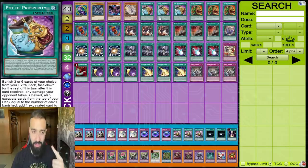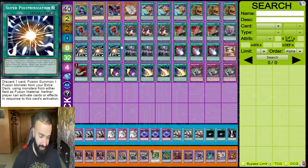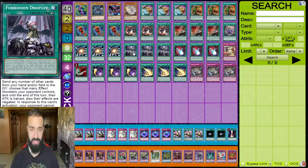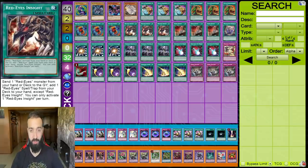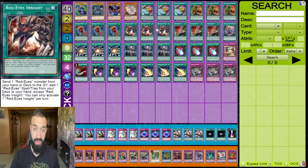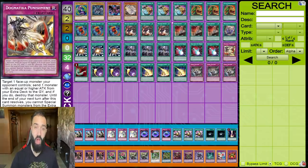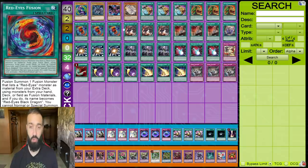Actually twelve, because no one negates Pot of Prosperity — they negate what Prosperity gets. So you're effectively playing twelve unrespondable cards. When you face a crazy board like pendulums or Dragon Link, they get absolutely killed. And you have 17 ways into Dragoon after you break their board — you hard draw Red Eyes Fusion or Insight, Prosperity or Extravagance gets you there, or Ecclesia, Nadir, and Punishment all get you Red Eyes Fusion.